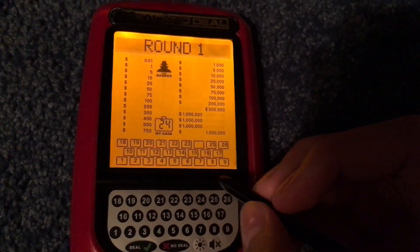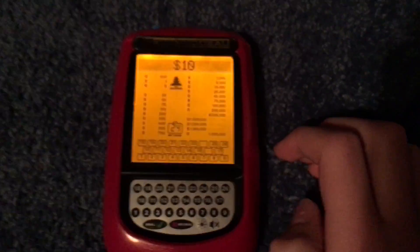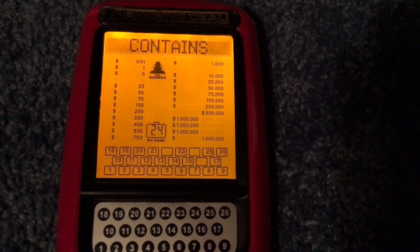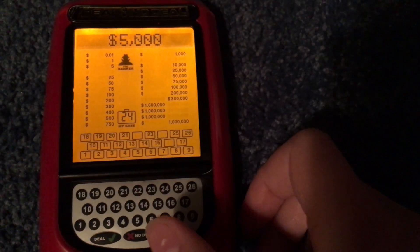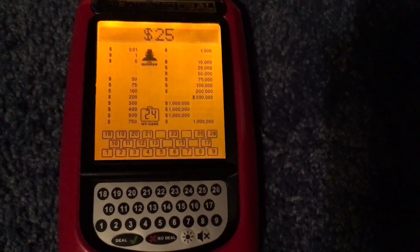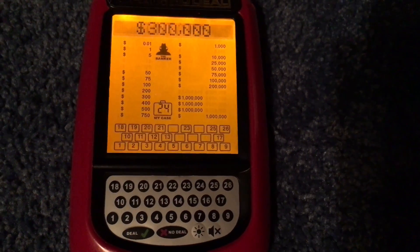Let's open low amounts. I'm trying to move just so you can see everything. Let's start with number 16 — $5, $10. Good start. Let's go with case number 22 — $5,000, that's not bad. Number 14 — $25, okay, that's a good one. I want to go with 15 — why not?